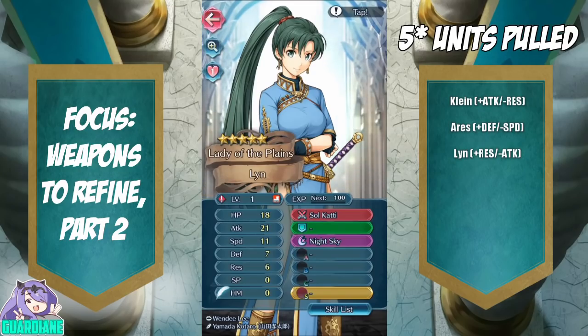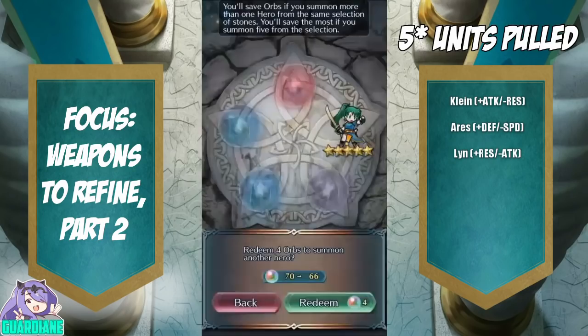Her attack at level 40 is 40 — that's really, really bad. But that's okay. We've got Lin on our free pull and that's super great.